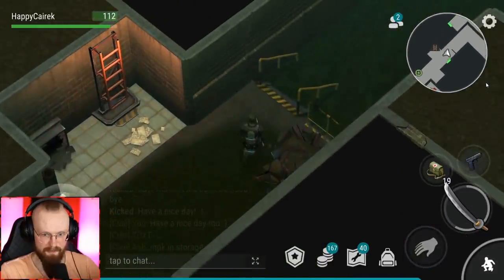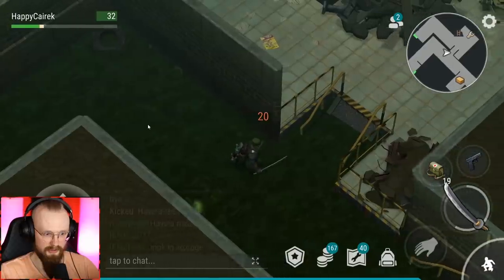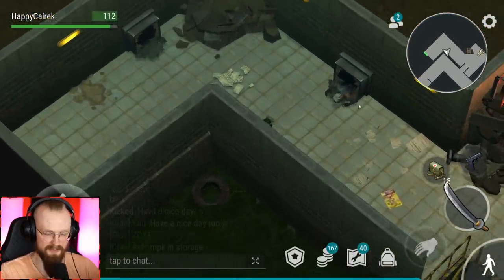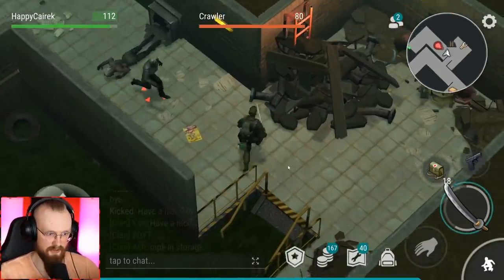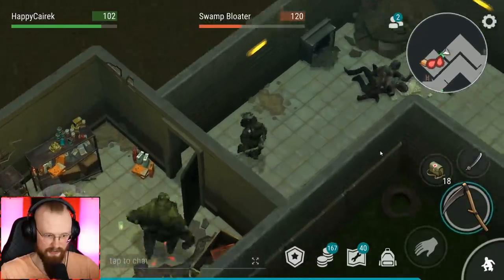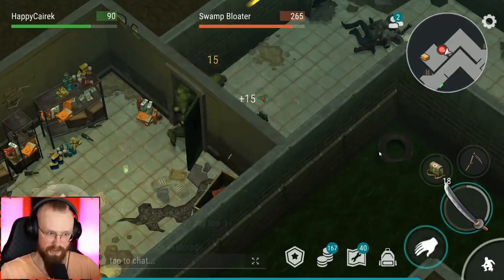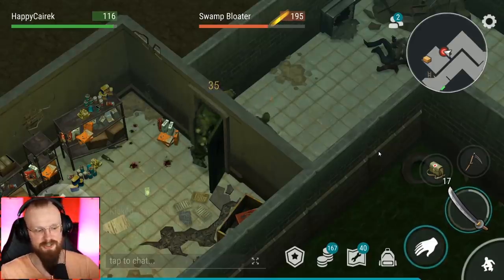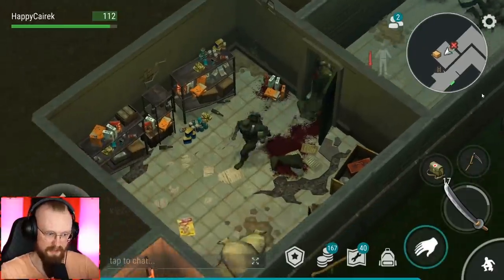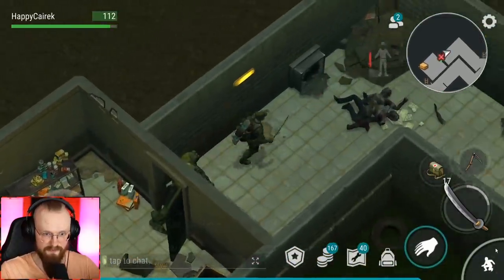We could already go to the very top but I'll clear the bottom floor first. For those who don't know: as soon as you start sneaking you can open doors and your guy isn't going to stand up - but he will stand up in Bunker Alpha. Try to bring at least two sets of armor when going to the sewer location - one set isn't going to be enough.